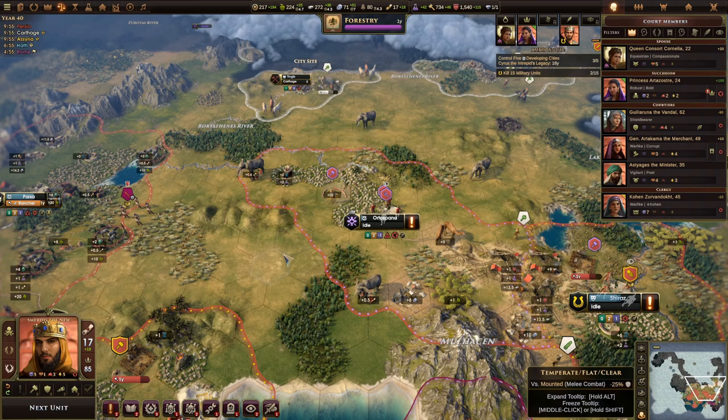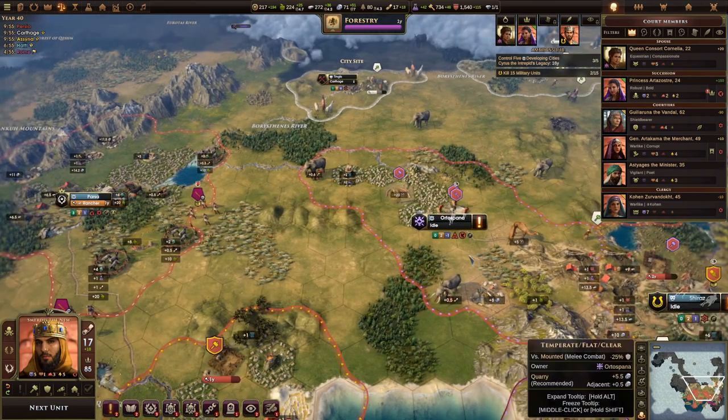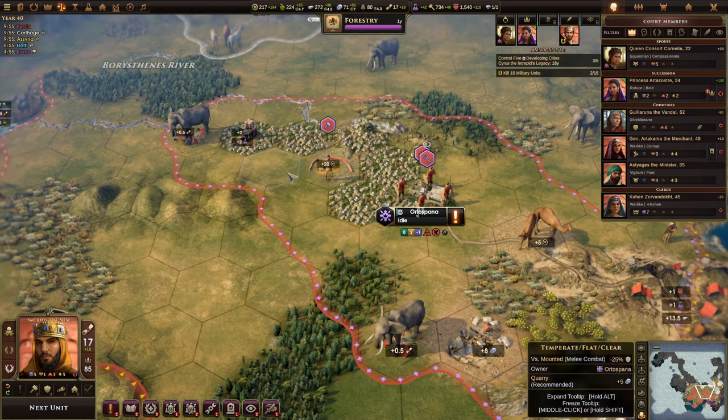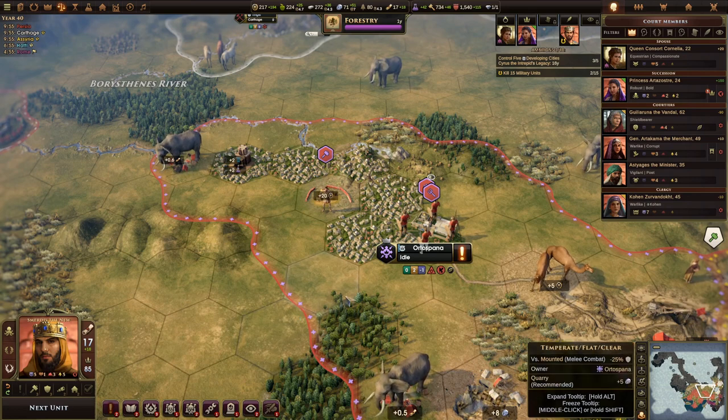Last time I promised you a little bit of insight on how to plan out your cities, so let's dive into that right away. It basically comes down to planning out districts. If you're familiar with other games like Humankind and Civilization you might already know the concept, but it also applies to Old World — maybe even more importantly so — and it's definitely something you can turn to your favor.